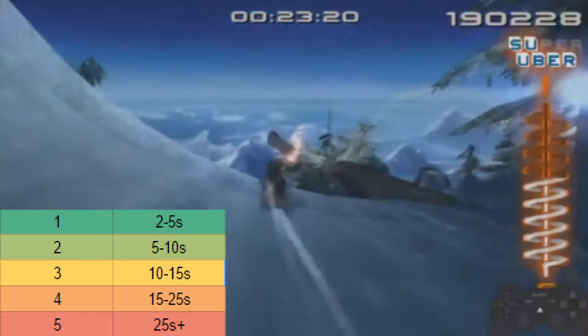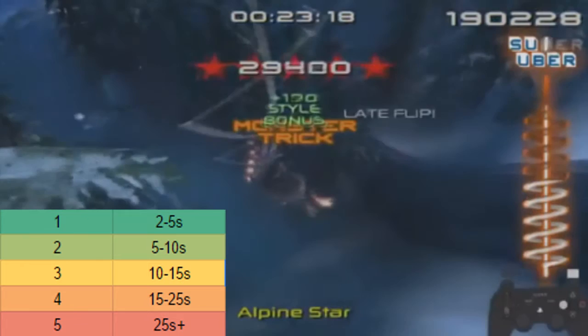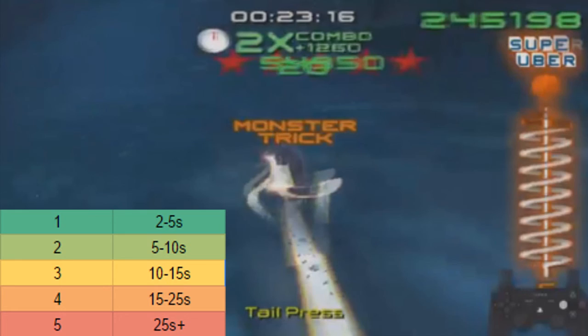For this next section, you will see me jump right here in hopes of hitting this edge — that is marginally faster, but it doesn't really matter if you hit the edge or not. What you want to do is do three uber tricks off of this. After this jump, you want to have the letters S, U, P, and E spelled out, so that you're only missing one uber trick until you activate super uber. Go on the left of this tree to save time, then follow roughly my path.